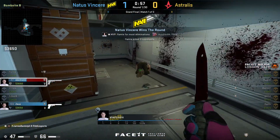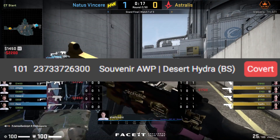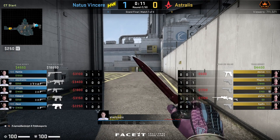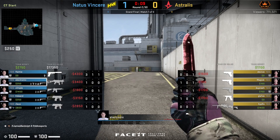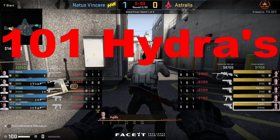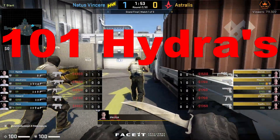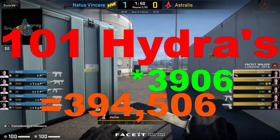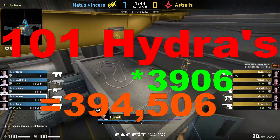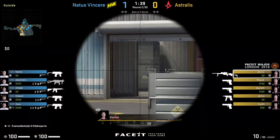Just to give you a little bit of perspective on how many packages have been opened: for the Mirage collection alone, there are 101 opened souvenir Desert Hydras. If we multiply that by the average odds of getting one, which is 1 in 3,906, we're looking at just under 400,000 packages unboxed — roughly $1.2 million brought into Valve from this souvenir package alone.